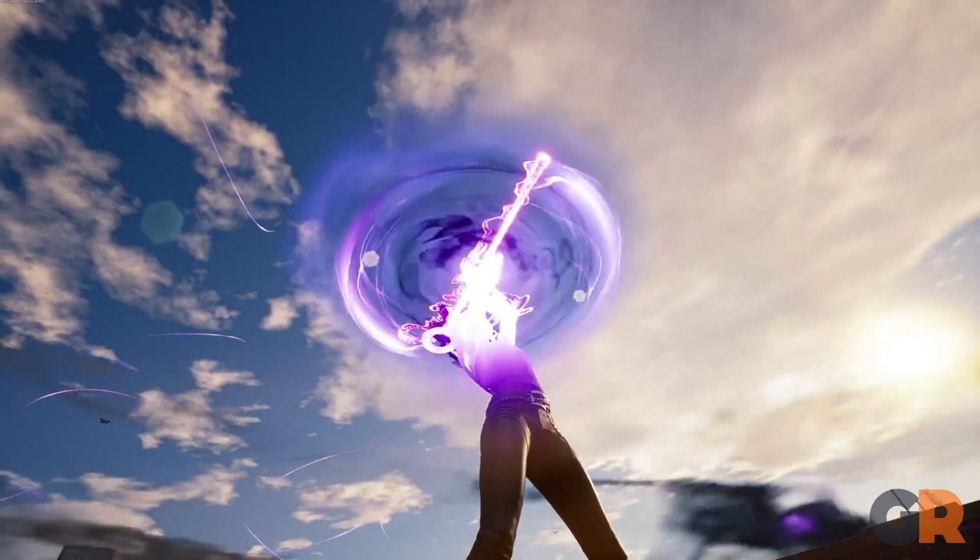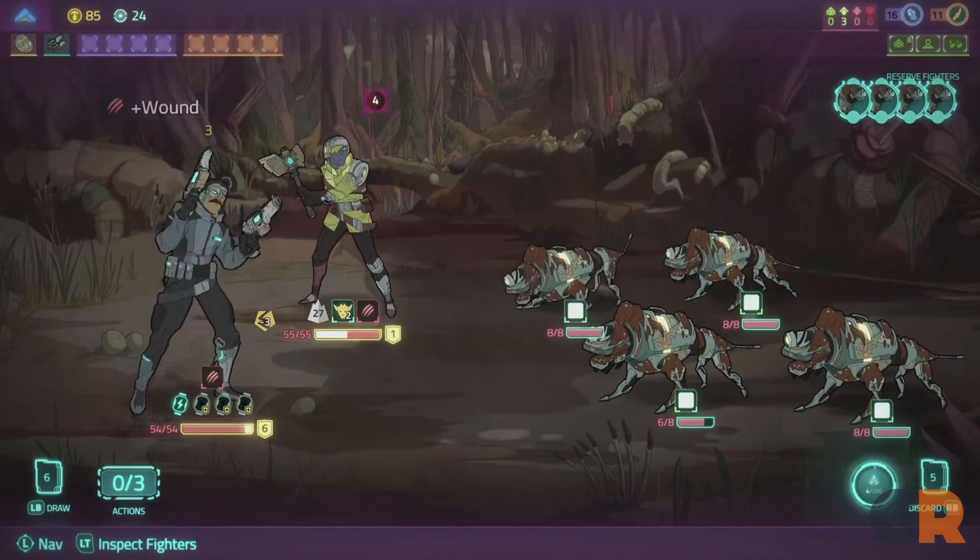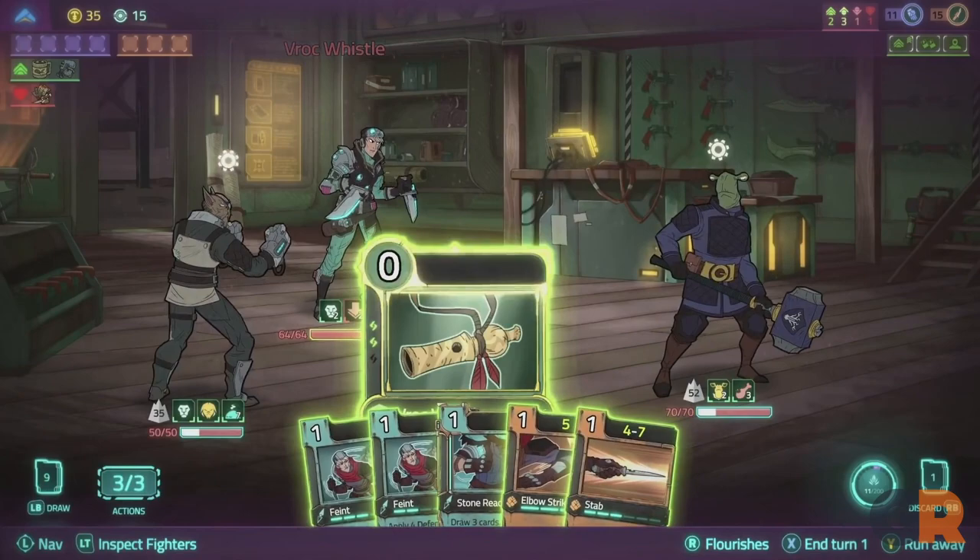Number 6: Griftlands. Griftlands mixes deck building and RPG mechanics by having players choose from a number of characters and having two starting decks — one that they use for combat and one for conversations, acquiring quests, and negotiation. Players venture into an overworld map and each area they land on will result in an encounter.